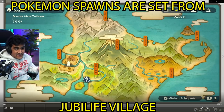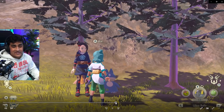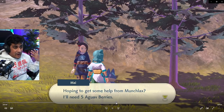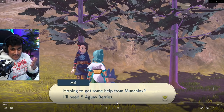If you open up your map, you're going to get a question mark. This is the Obsidian Fieldlands, for example. We're going to click on the Obsidian Fieldlands and go over to the area. Once we're there, you're going to talk to Mai, and you'll have a specific berry called the Aguav Berry. These berries are very important — you give them to Munchlax in an area with a massive mass outbreak so you can see all the individual question marks that are mass outbreaks in that area.